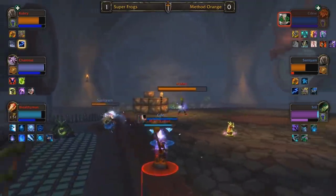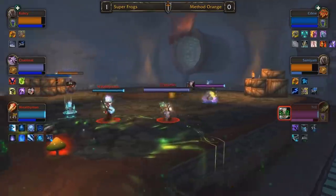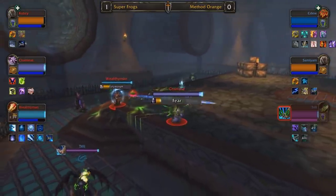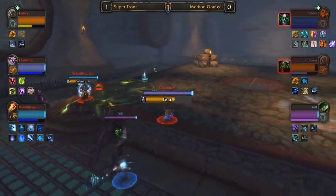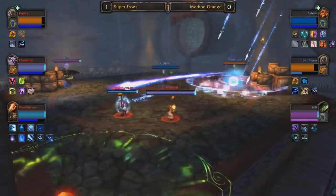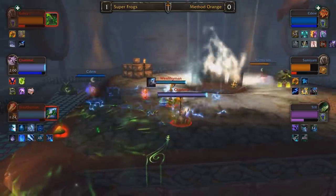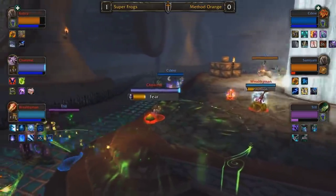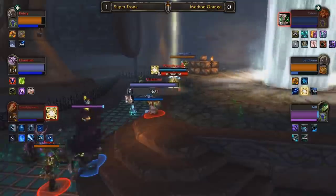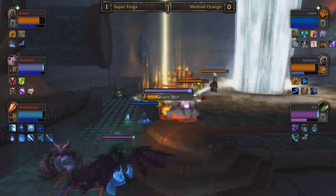CDU was still crowd controlled, Sam I Am ducking into bear form — and that is the one advantage the balance druid brings to the meta, as he reduces magic damage on himself significantly in bear form. Sam I Am will have that edge. Cubsy has so far been able to avoid a lot of mana rifts just by running away from Trill. I'm very curious to see as this plays out how well they can keep Trill off Cubsy. It's all about Wealthy Man and Chanimal rotating their polymorphs and fears — when Wealthy Man gets a polymorph on Trill, Chanimal lands a fear onto CDU so he can't dispel them, and they rotate through those in reverse.